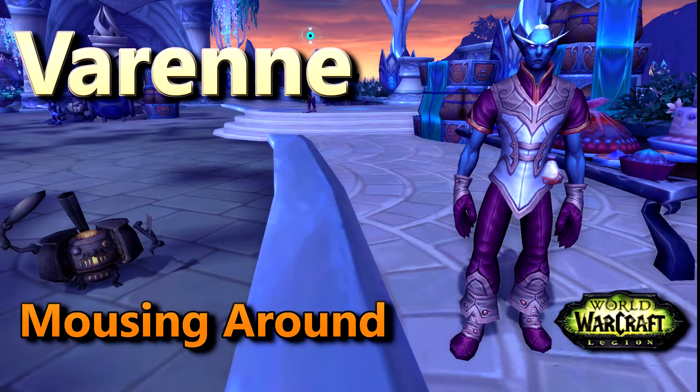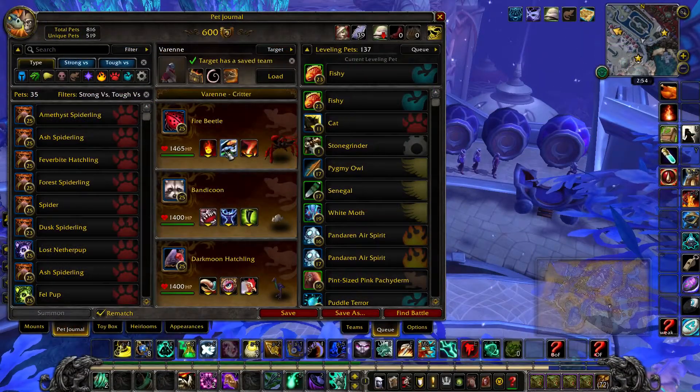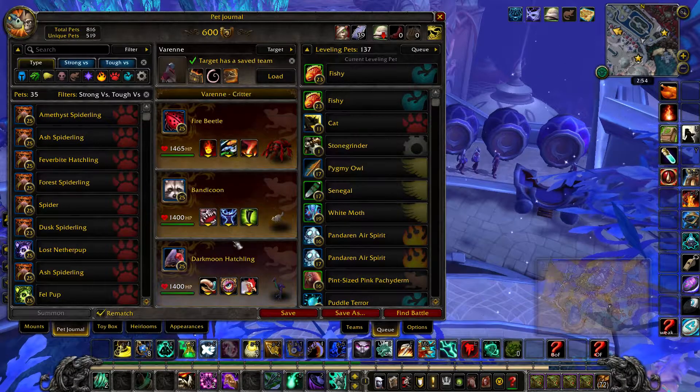This is how I defeat Ren, using all critter pets for the Part of the Mousing Round achievement. In your first slot, a fire beetle with Burn and Hiss. In your second slot, a bandicoon with Bite, Survival, and Poison Fang.